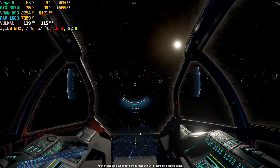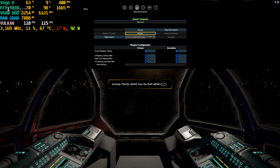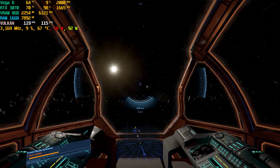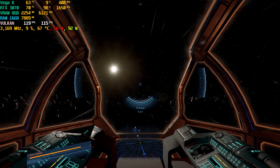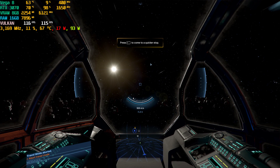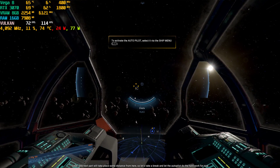You can also drop out of travel mode more quickly, skipping the coasting phase. Let's try this now. Please reactivate travel mode. Now wait until you've built up some speed. Whenever you're ready, quickly drop out of travel mode. The next part will take place some distance from here, so let's take a break and let the autopilot do the hard work for now.